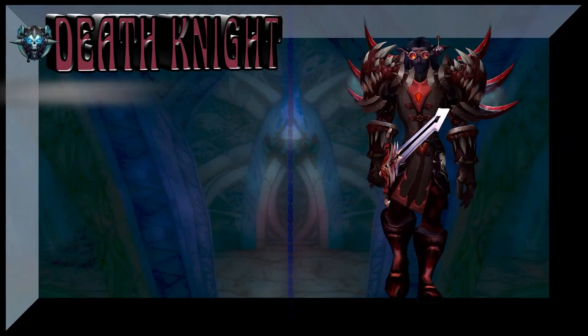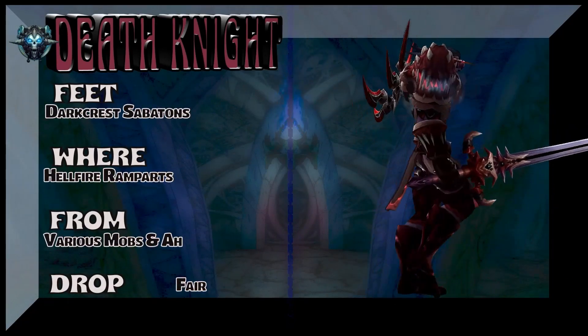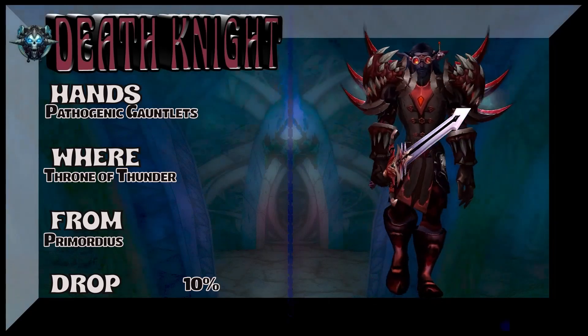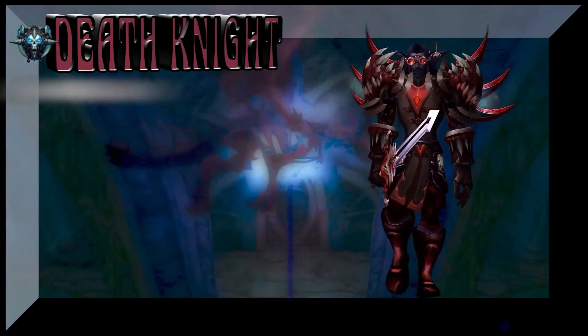Now we're going to go all the way back to vanilla. These boots really go well with this set — Darkcrest Sabatons, Hellfire Ramparts if you want to farm it, but I suggest just buying it on the auction house. The hands are Pathogenic Gauntlets, part of the same tier set as the shoulders, which is, of course, from Throne of Thunder.